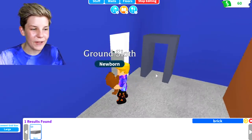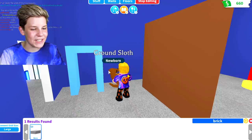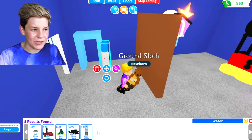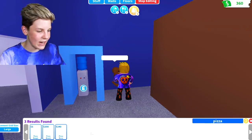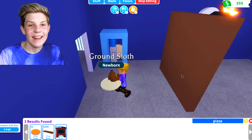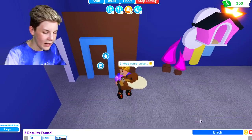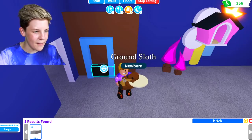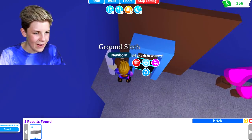Color everything as you go because if you leave coloring to the last minute it does not go well. Once you've got a box shape, go into stuff and search up 'water' — put the water cooler about there. Then search up 'pizza' and put it on the back wall so you can grab water and pizza out of the vending machine. Grab the barrier again, place it just here slightly in, then grab another brick, color it black, and place it right there — you'll need to turn small grid on.